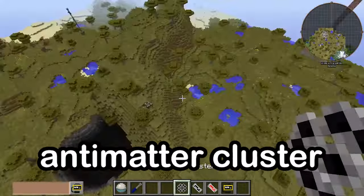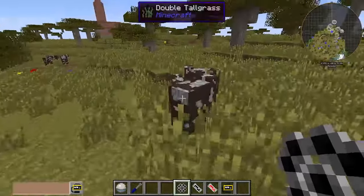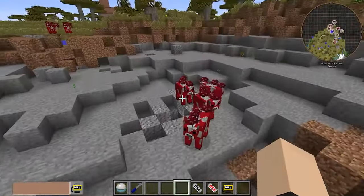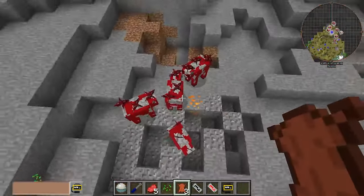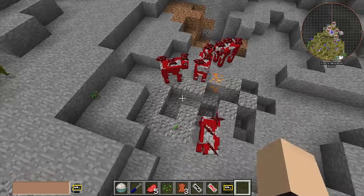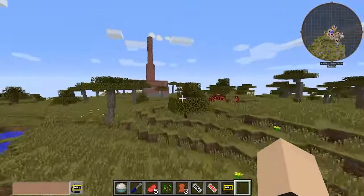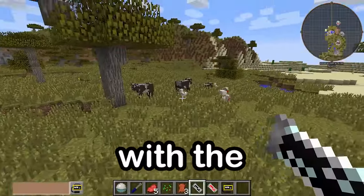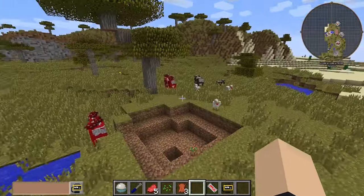Next we have our Anti-Matter Cluster. We have a nice cluster of cows here — go ahead and drop that. Boom! You'd think it would kill them; it killed some of them, but apparently it also switched them from regular cows to mushrooms, which is absurd. It's a big radius too. Let's try again with the Anti-Matter Cell — boom, instant mushrooms.